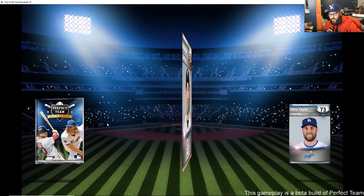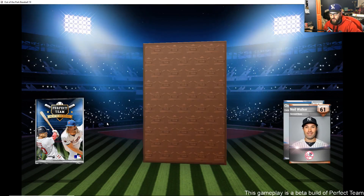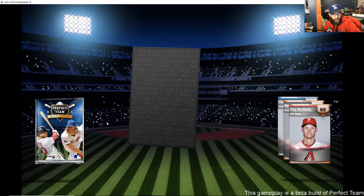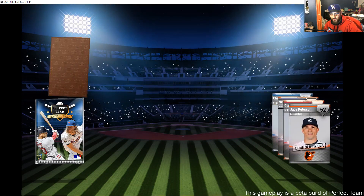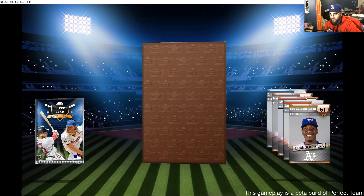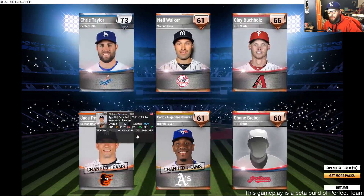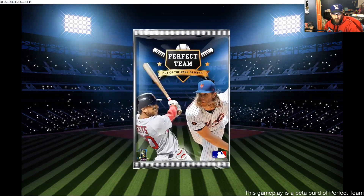Anything above a bronze in the standard pack is good because the standard pack only guarantees a bronze. Chris Taylor — solid. Neil Walker again. Clay Buchholz. Shane Bieber — don't call him Justin Bieber.